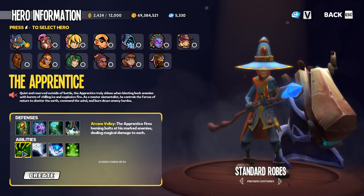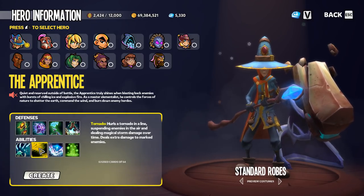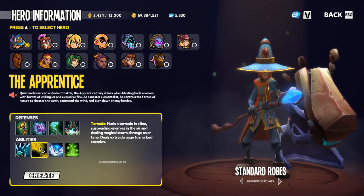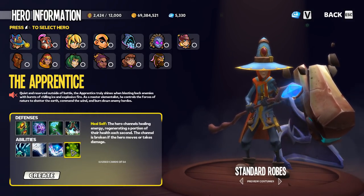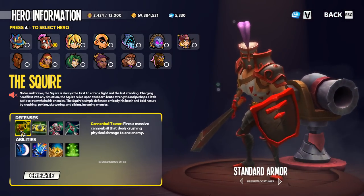Taking a look through the apprentice's abilities: arcane volley gives no crowd control, tornado provides a knock up — while enemies are suspended in the air they are crowd controlled and the controller servo would work at that time. Mana bomb offers nothing, and then of course the heal.